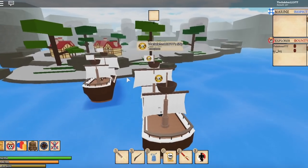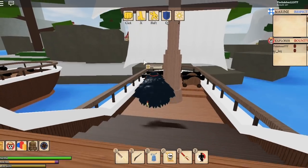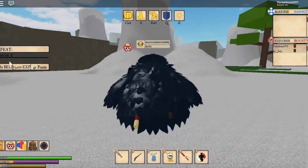Once you make it to Drum Island, head to the quest board on the island. Take this mission right here — the boss quest — where it tells you to defeat Marco.